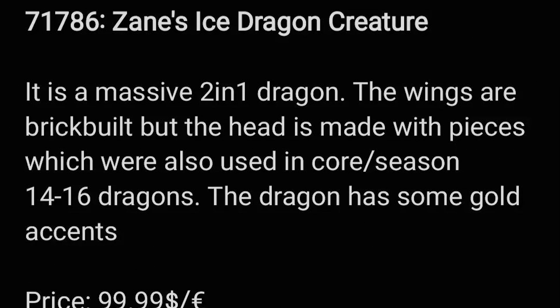Next up is the set we talked about earlier — it's the massive 2-in-1 dragon. The wings are brick-built, but the head is made with pieces also used in core and season 14 through 16 dragons. The dragon has some gold accents. The price is $100 with 973 pieces, and the figures are Zane, Pixel, and three skeletons.